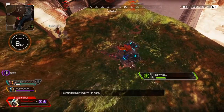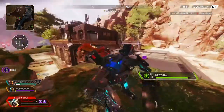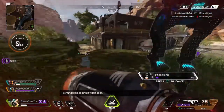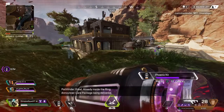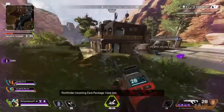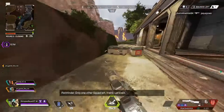Don't worry, I'm here. Using a med kit — one sec. Nap time's over. Repairing my damages. Healing. Warning. We're in progress. Great — already inside the ring. Incoming care package, I love moving. Only one squad left, friend. Let's win.